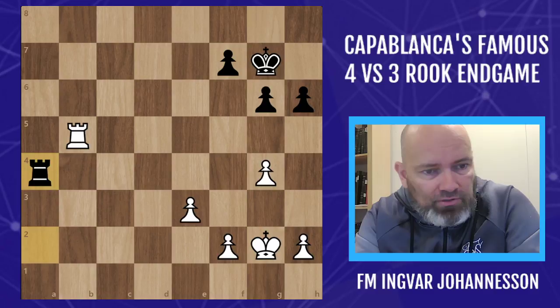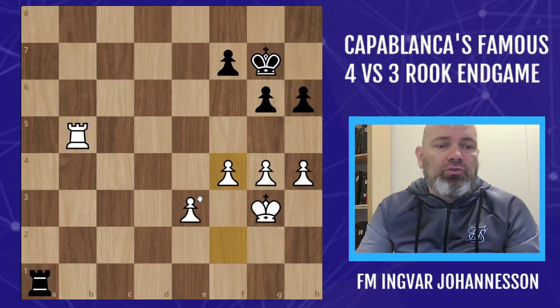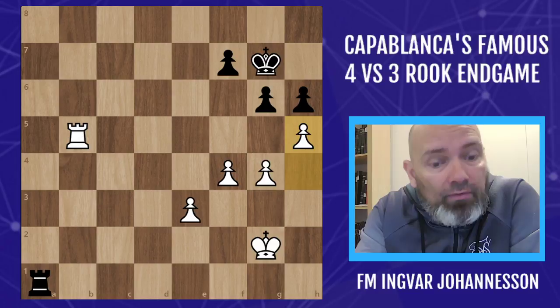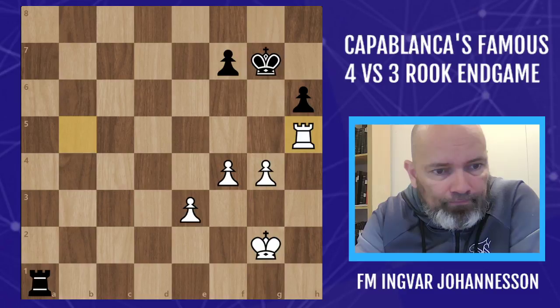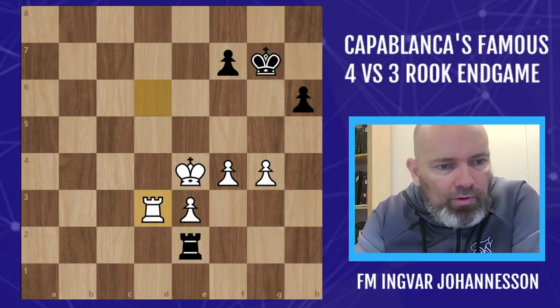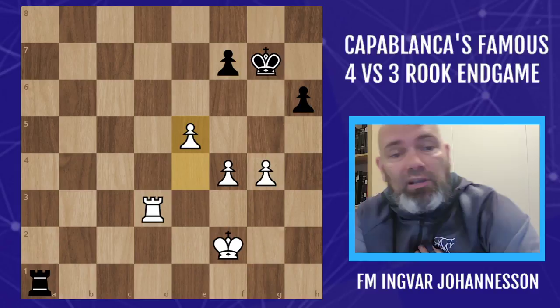The resemblance with the Capablanca game is quite unreal. King g3, white pushes the pawns, and f4. Just like in the Capablanca game, we get this pawn formation and then get ready to push the pawn to h5. Rook checks, just like in the Capablanca game. King comes back, and now we're ready to play h5. In the game black took on h5, but otherwise white just takes on g6 and we get the same formation.